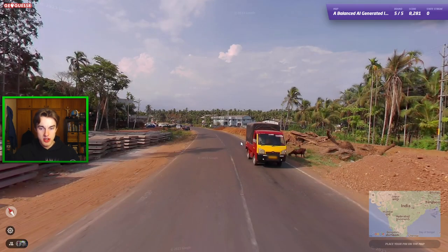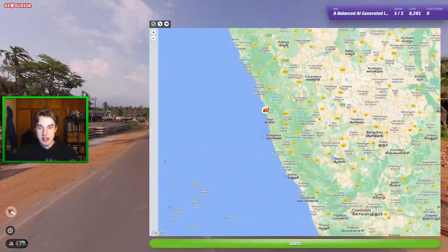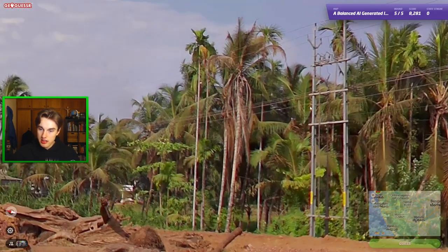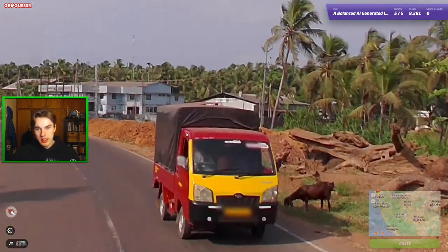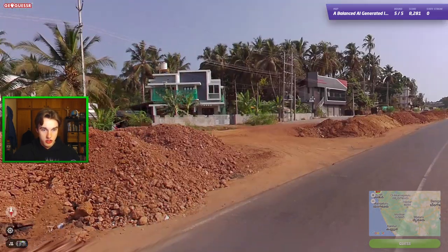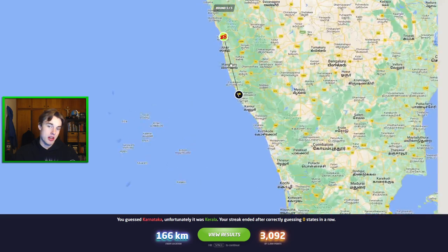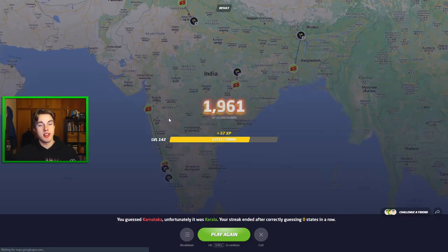Next one here — very red soil. This feels quite similar to the last round we just had in Karnataka on the coast. Thin straight crossbar — I don't mind it. Kind of weird metal poles here. I think that kind of crossbar does fit for Karnataka, so I might try it. And that was nice — it was actually in Kerala there. The architecture kind of felt Sri Lankan with the tarred roofs. And that was an 11,000 — a good seed in all honesty.